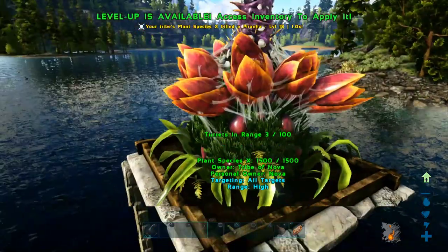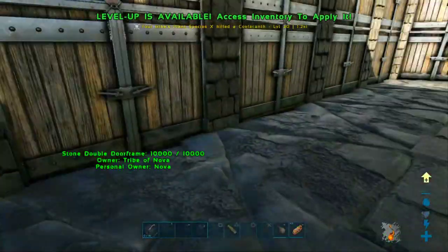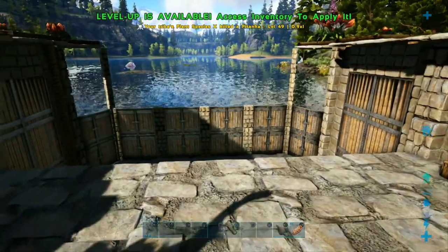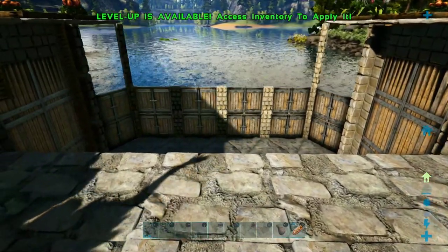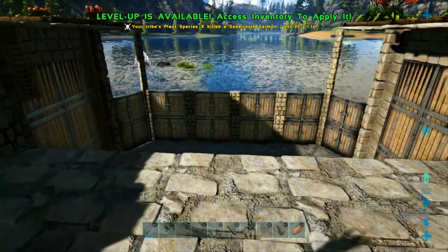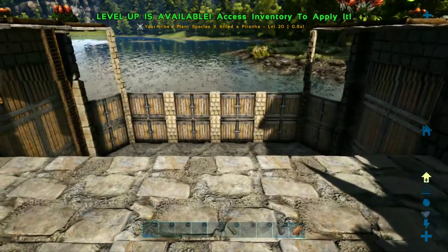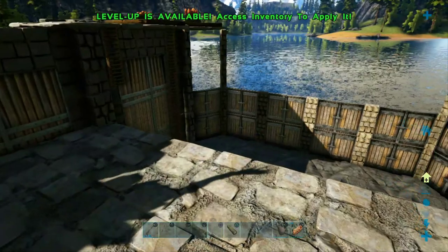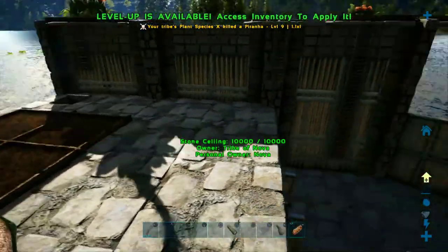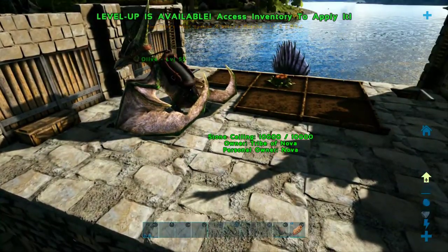As long as I can keep my pteranodon on passive we should be able to keep him safe. Alright, we're about to fight a spinosaurus. I don't even know what level this guy is and he's moving pretty fast. He needs to stay away — I'm going along the side here. Spino is right behind us — he's mad. And we just took down the spino like he's nothing!